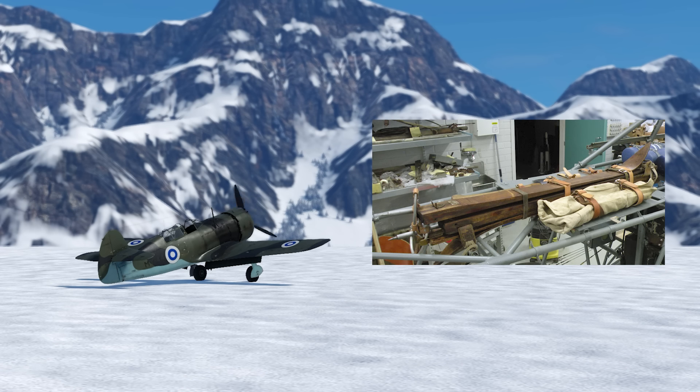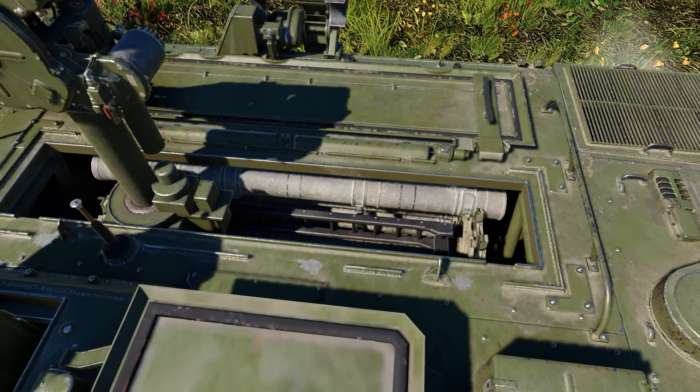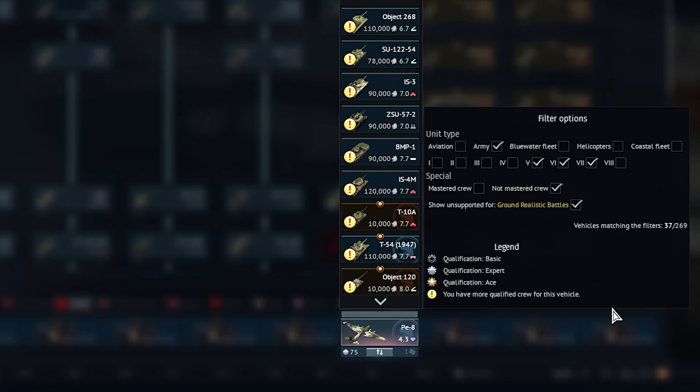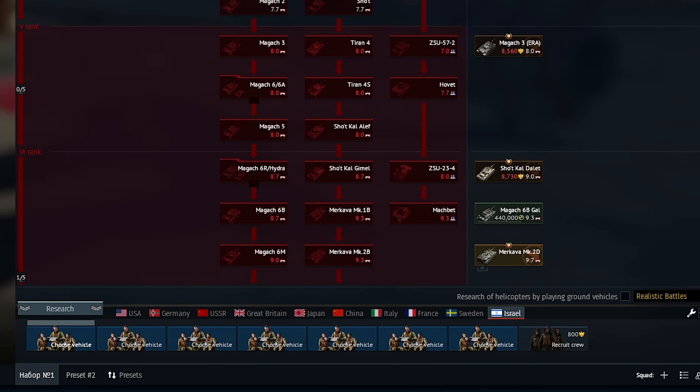There's a link in the description if you're interested. When you've run out of 80 GMs in the Crispantina, there's actually a few more hiding inside. When you send vehicles to holiday to remove them from the lineup, on every other nation apart from Israel you're unable to send everything to holiday, but for some reason Israel allows you to have a completely empty lineup.